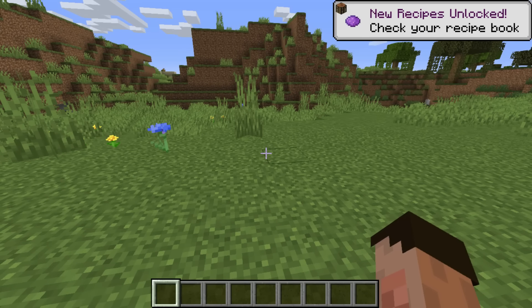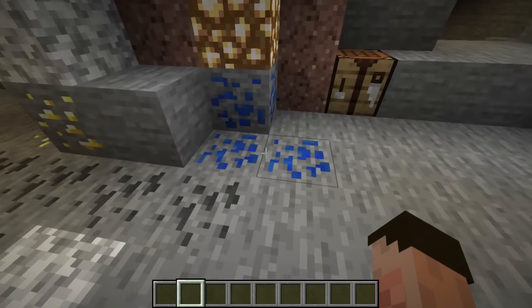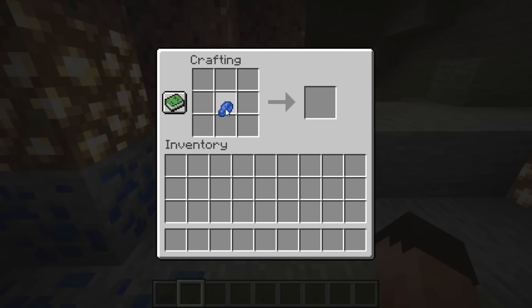There is, however, another way of doing it, and that is by mining — finding a lapis block, mining it out, and getting some lapis lazuli, or lazuli if you want to say it wrongly. Put that in a crafting table, and again, blue dye.